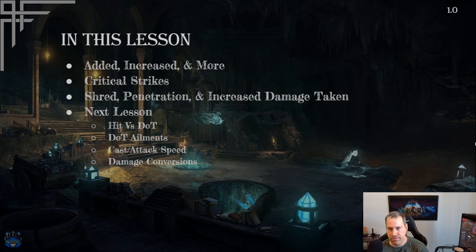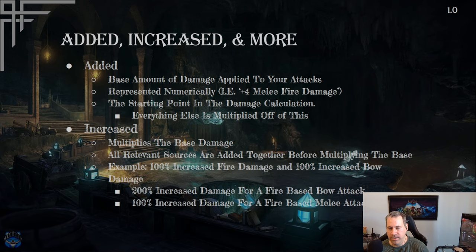The topic for part one is going to cover added, increased, and more damage — stat types that are very important for the damage calculation. Everything starts here. Then we'll talk about critical strikes, shred, penetration, and increased damage taken. Next lesson we'll cover hits versus damage over time, ailments, cast and attack speed, damage conversions, and minions.